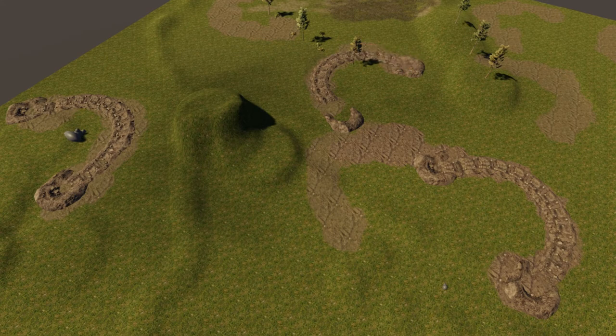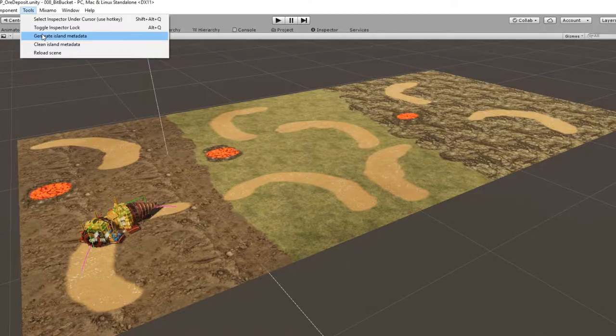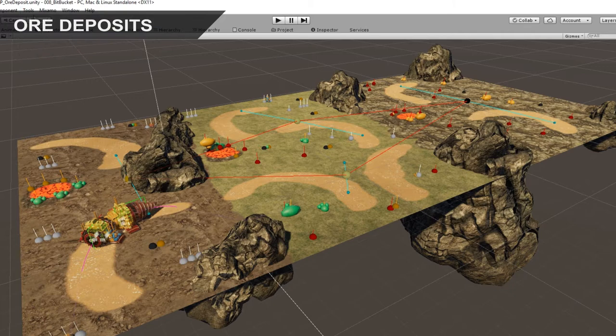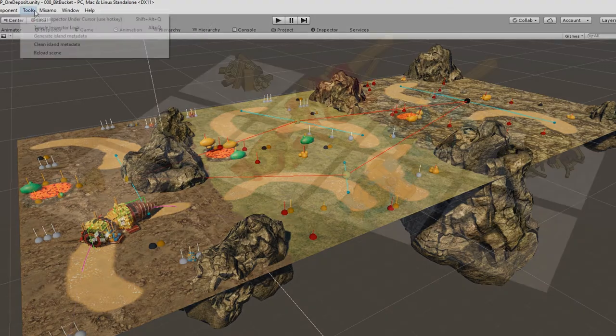The travel feature is pretty much finalized and now we can move on to the next component for the maps. Gathering materials is an important part of every survival game. The same applies for Vulcanoids as well.